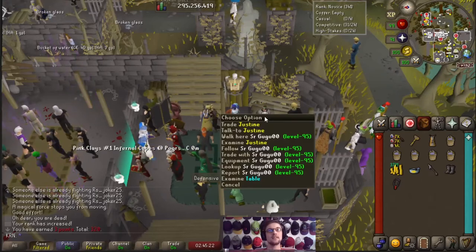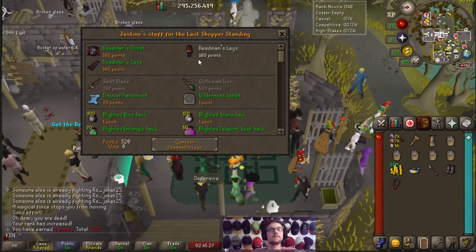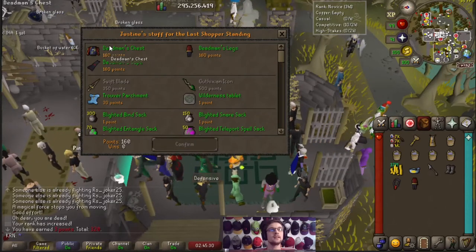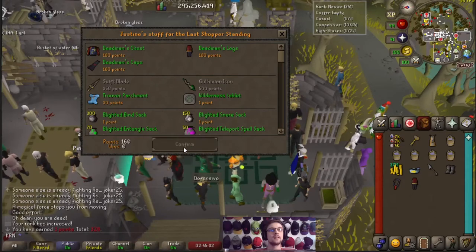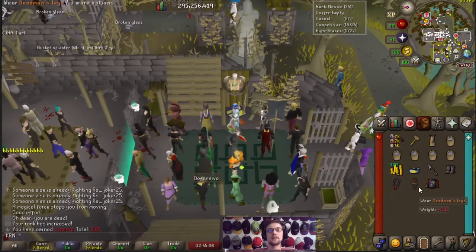320 points at Last Man Standing. So now let's buy this Deadman's outfit. Confirm Deadman legs. Confirm Deadman chest.